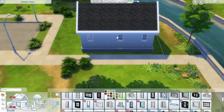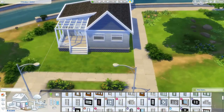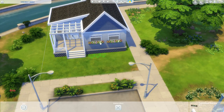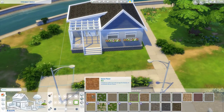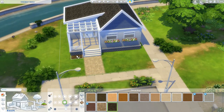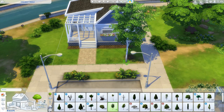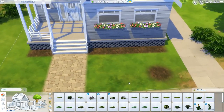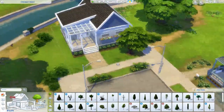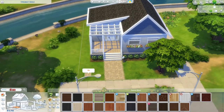Havana Sims doesn't have a few packs, so I wasn't able to use Strangerville. The doors and windows in Strangerville are absolutely perfect for budget builds — you get really big, beautiful doors and awesome windows for only around 50 simoleons each, whereas base game and other packs have doors and windows costing 150 to 200 simoleons. I really enjoy Strangerville for budget builds. Hopefully we can get Havana Sims on the Strangerville train!